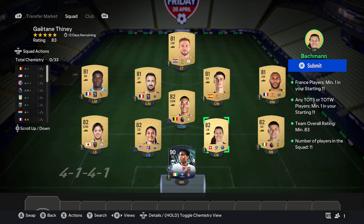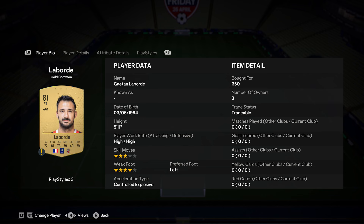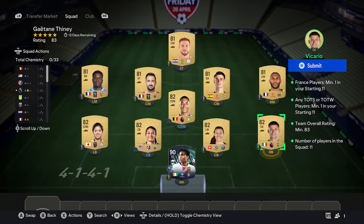For the rest of the team, all you want to do is pick up five 82-rated cards and five 81-rated cards. With these cards, make sure one of the players is from France. You don't need to copy exactly — just five 82-rated cards and five 81-rated cards, with one card from France, and by doing that you will complete the SBC.